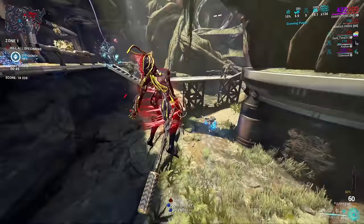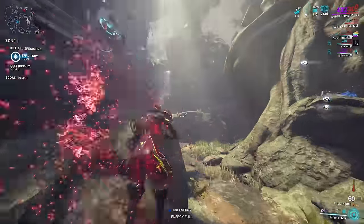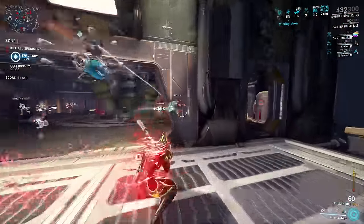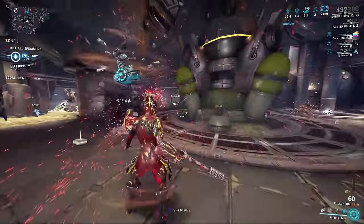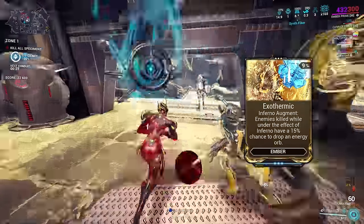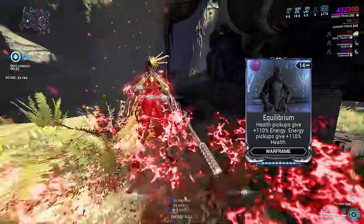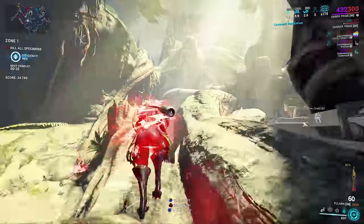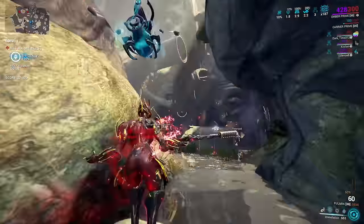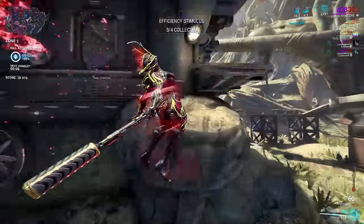Make sure you charge up Immolation to a full bar, showing 90%, for a total armor strip in line of sight. Now despite the efficiency on this build, Ember is still spending at least 4 energy per enemy on top of casting other abilities. To keep her running, the Exothermic Augment provides additional energy orbs from enemies killed by Inferno, while Equilibrium will allow Ember to heal off energy orbs and restore energy from health orbs. If you combine this with a companion with Synth Fibre equipped, you'll get even easier energy generation. This whole build requires 3 forma on Ember Prime, although you can get away with just 1 forma if you drop Power Drift, at a small cost of your strength.